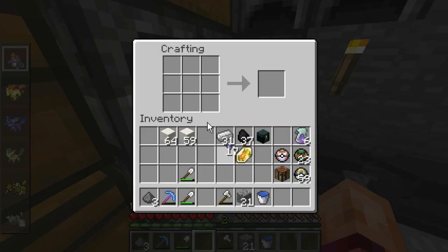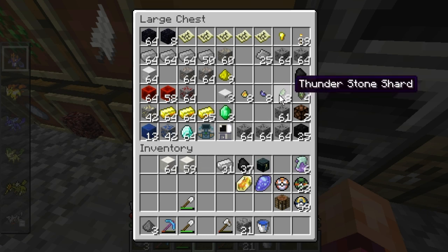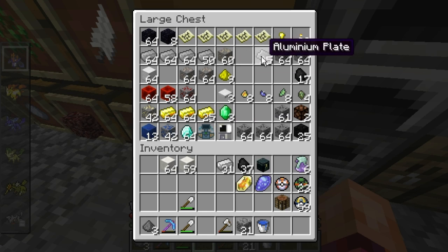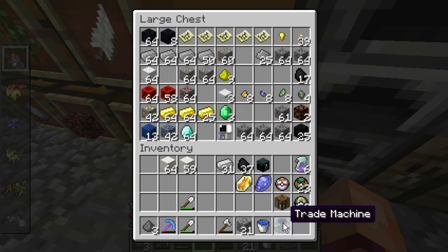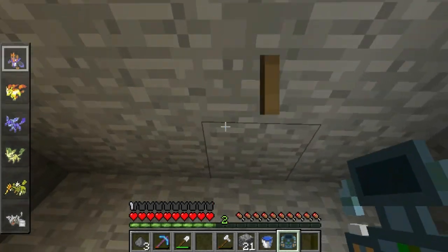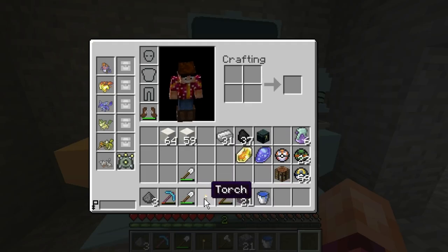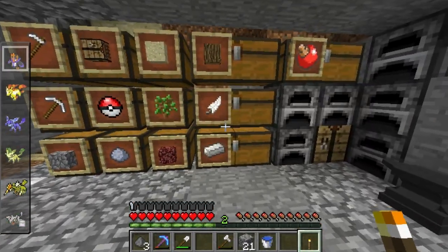Actually wait — is it a Thunder Stone or a Water Stone? I looked it up but I know I've got what I need. A Water Stone — cool, so we're going to try to find ourselves an Eevee. When I took down the Pokémon Center there was a trading machine and a PC, and there were some healers I broke down because you can't Silk Touch those, so I got aluminum plates.